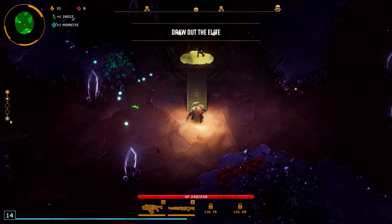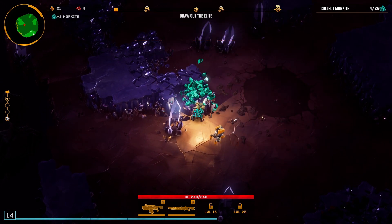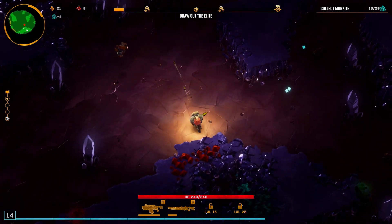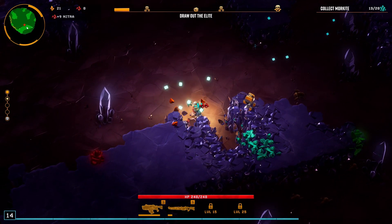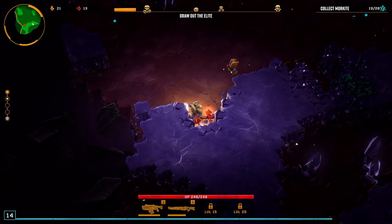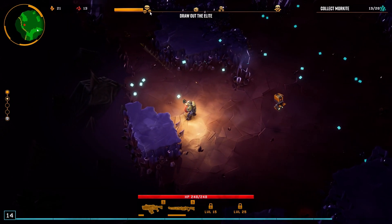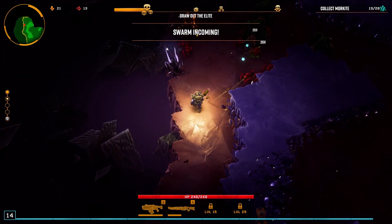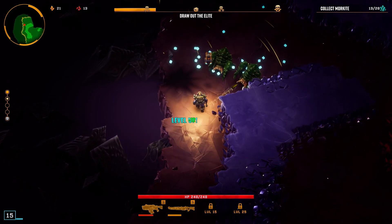You've got five levels — once you've finished the last one you go to the character screen where you can choose upgrades and things. We've got to collect more cards — this green stuff. This is your nitra. This stuff here — the red sugar they call it — is your health, which I don't need at the moment. This is going to draw out an elite. These ones are exploding bugs — don't want to be near them when they blow up, but they're quite good at clearing areas.